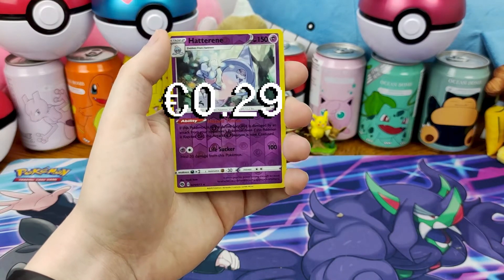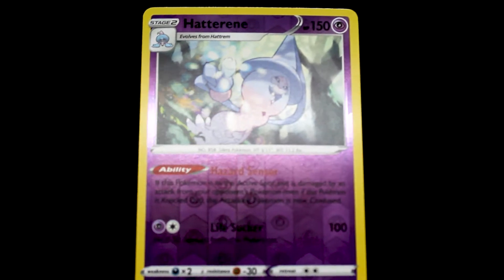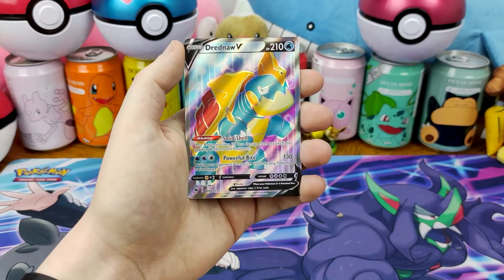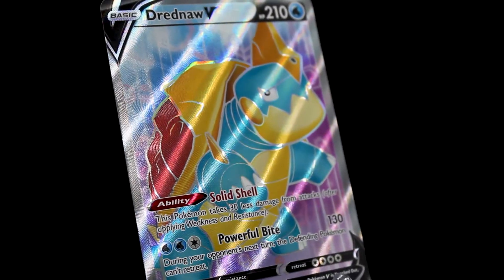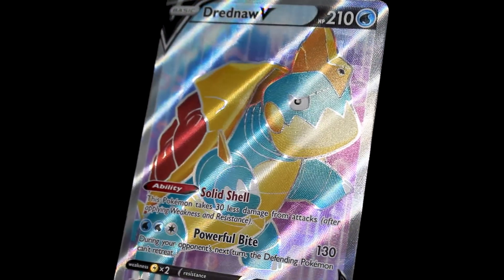Oh look, another Hattorini — a reverse this time. And on the end, a full art Dreadnaw from the Gigantamax Dreadnaw pack. I wasn't sure if he was a good or bad omen. I guess he was a good one.